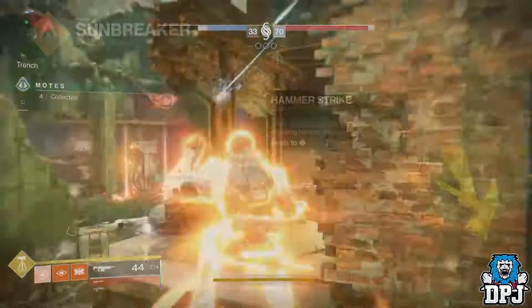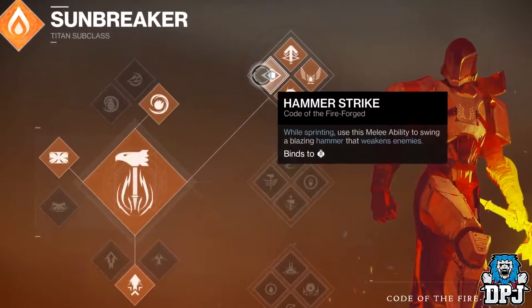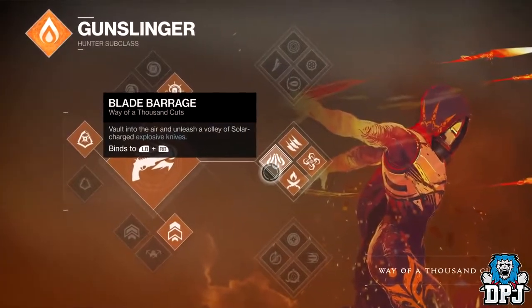Firstly you need 1 person to play Titan using hammers, top skill tree, so you have that hammer strike. The other 3 players in the fireteam need to be using the Hunter's new knife — the Blade Barrage super.